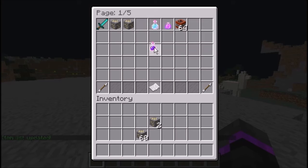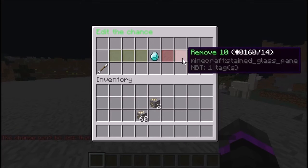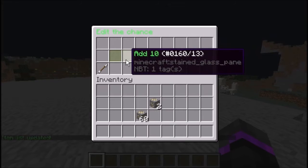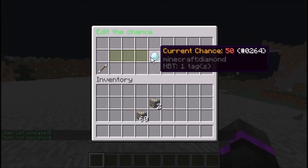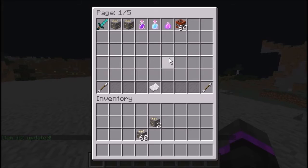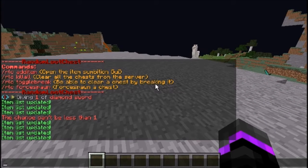The second gold ore stays at 50%. For the instant damage potion I right-click and remove 10 three times, landing at 20%, then adjust it down to a 6% chance. The jump boost gets 50 added, making it 100%. The regen I remove 10 from, and TNT I add 10 to for a 60% chance. Once done, close the editor — the item list has been updated.